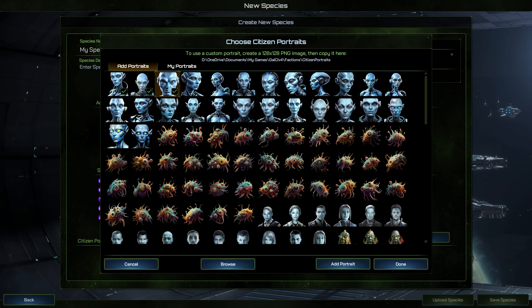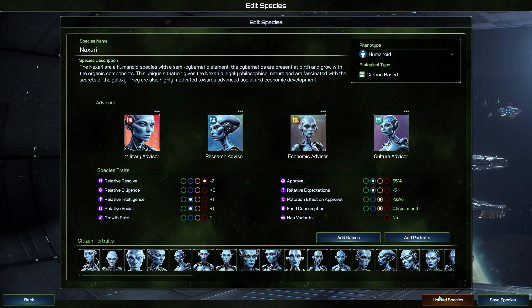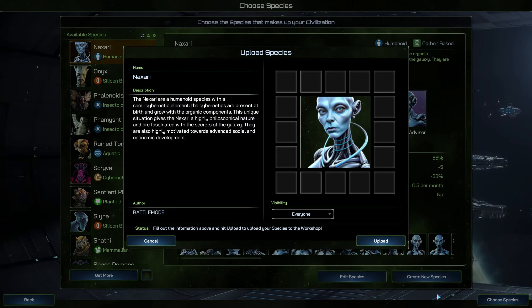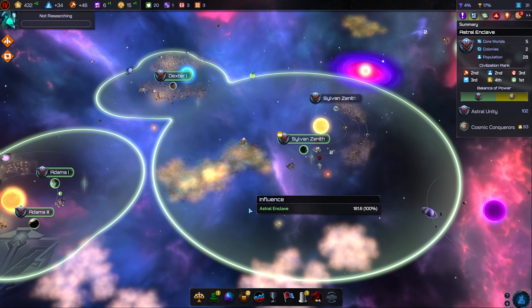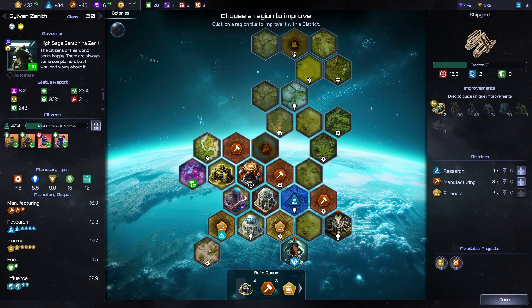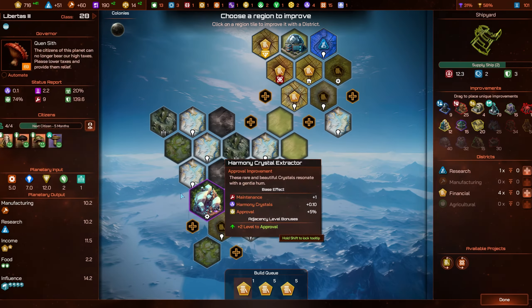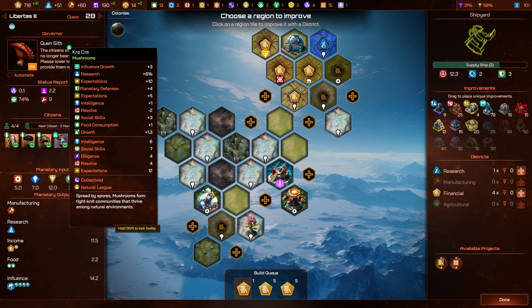Conscious Clouds are sentient gas creatures that thrive in environments toxic to most other species, and the more polluted the world is, the happier they'll be. Being bound only loosely to an indeterminate physical form, their minds wander free as a cloud. This fluid intelligence marks them out as one of the smartest species in the galaxy. They have no need for regular sustenance and reproduce quickly, but their gaseous forms make hard labour of even relatively light industry, and they have to rely on cunning over might in times of war.